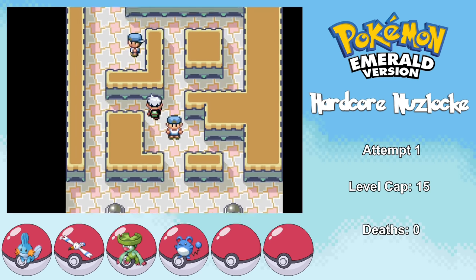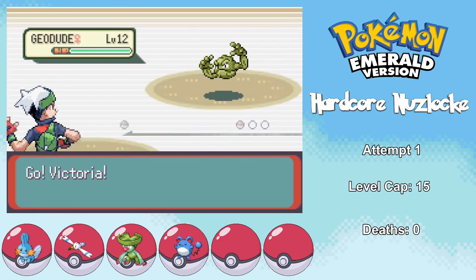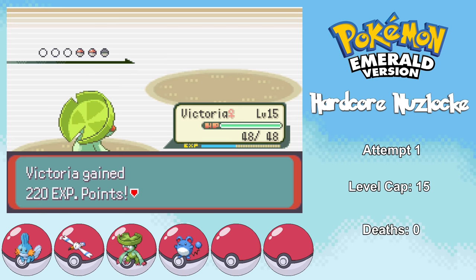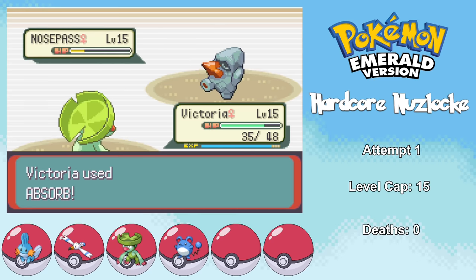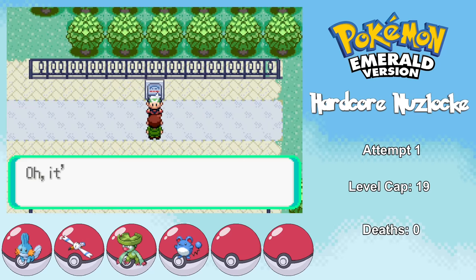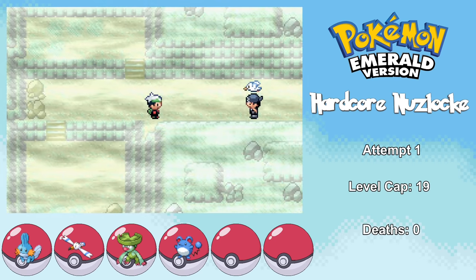It's time for my first real challenge — getting my gym badge from Roxanne. She's a rock type gym leader, so this is going to be a super easy battle for my team of water types. Her first couple Geodudes just get knocked out by Absorb from Victoria. She then sends in Nosepass, and while it takes a few more hits, it too goes down to Absorb. First gym badge claimed. Outside, the same dork has run into Team Aqua again — the Aqua Grunt has stolen both the Devon Goods and Mr. Briney's Peeko, but we get them both back.